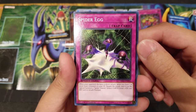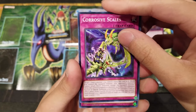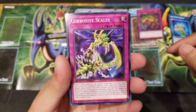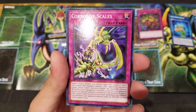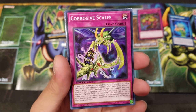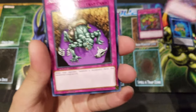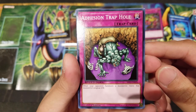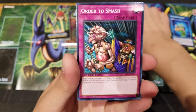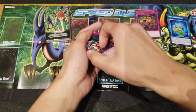Spider Egg basically helps you summon tokens, which can be used for tribute loops. We got Corrosa Scales — a fairly new card that came out probably a year or two ago for regular Yu-Gi-Oh! and they've reprinted it as a Speed Duel card. You can see Perfectly Ultimate Great Moth and Gaia the Sky Galloping on it. Adhesion Trap Hole is neat — it basically halves your opponent's monsters' attack when they're summoned, even multiple monsters. Orders to Smash ends off Weevil's deck.